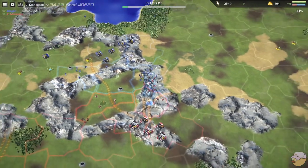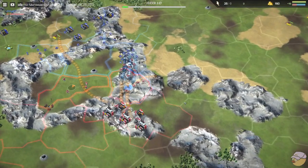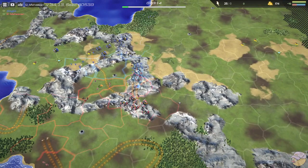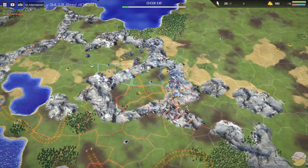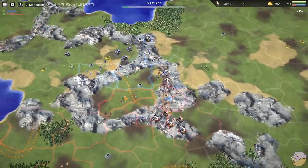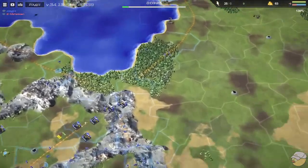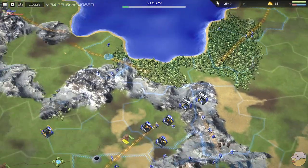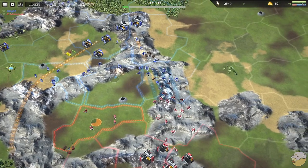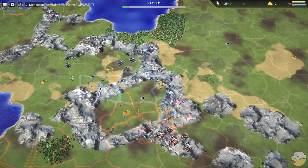We have to watch off-screen to see who is going to start capping more, because economically that's a very big deal — how many land territories both players have. Mohican's got two squads in the bottom left that are capping, and Zlo also has two groups capping in the back. So economically it's probably going to be relatively similar: 308 for blue, 296 for red.